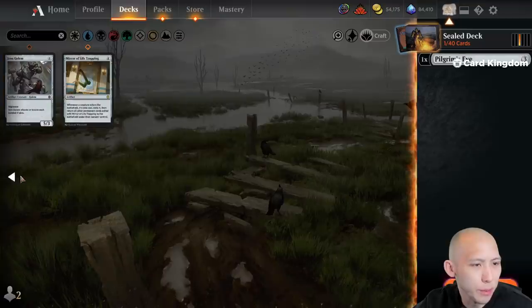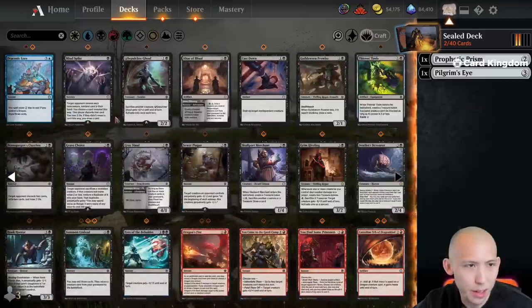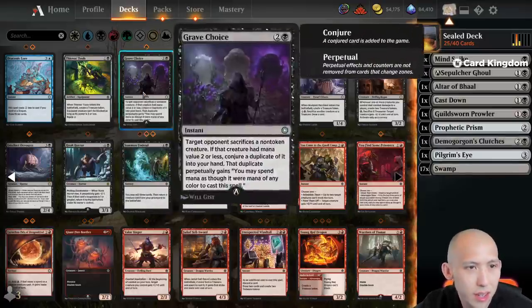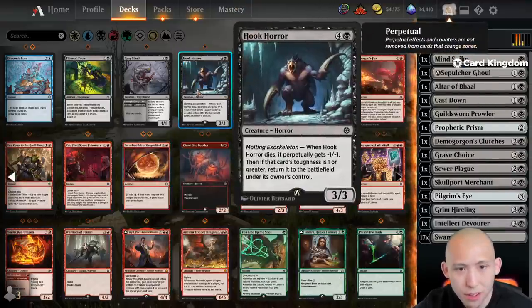With dragons we have one Prism and one Pilgrim's Eye, so those are going to be the baselines of our deck. Might be doing some combination of Jund, but pretty easily going to be going red-black as a baseline I think. Don't think we want the tools; I do like Clutches. Plague, Merchant, Hireling, Intellect, the Hook Horror is good value — 5 mana 3/3 that kind of just keeps recurring.